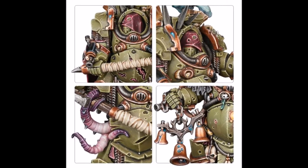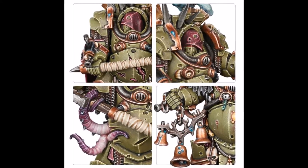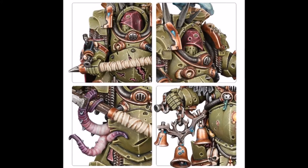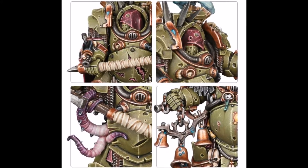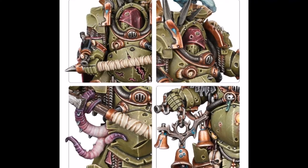Death Shroud Terminators have 3s to hit in combat and 3 attacks. They have 2 weapons: the Plague Spurt Gauntlet and the Man Reaper. The Plague Spurt is an interesting pistol weapon that auto-hits like a flamer, has D6 attacks, Strength 3, with the Plague special rule.